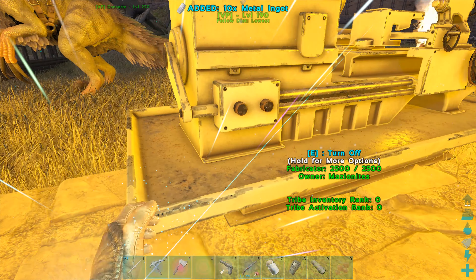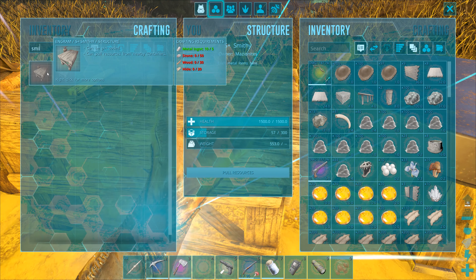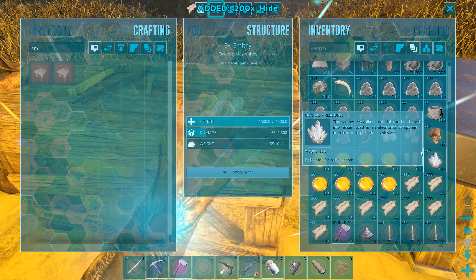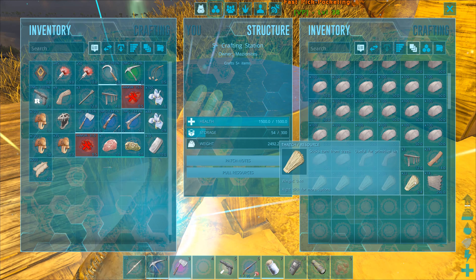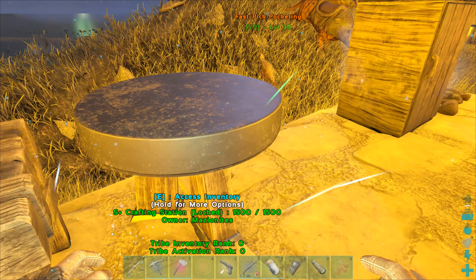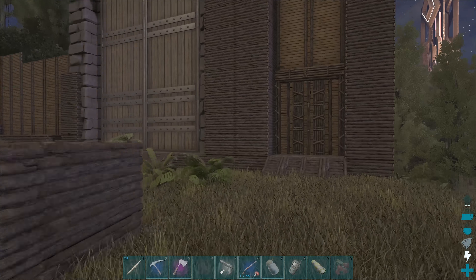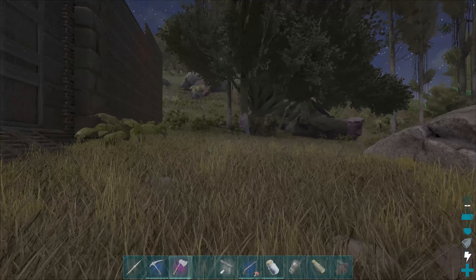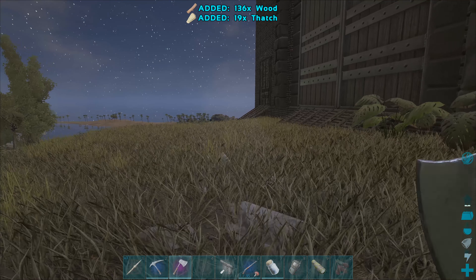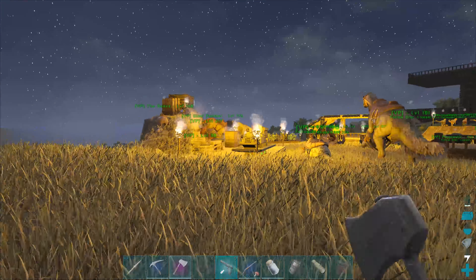Our beetles are still working away. That guy is going to need a few narcotics, that's alright. I've got a whole bunch of junk in my inventory so let's start by putting this paste in here. How many silica pearls did we get? 185 — that's pretty nice. We don't have much metal left, we may have to go do a metal run at the forge as well. We need to make some electronics. How many can I make? 61. Yeah, let's make the lot.